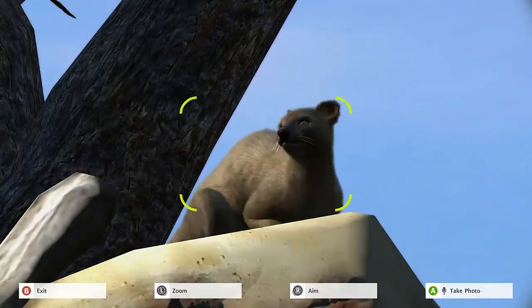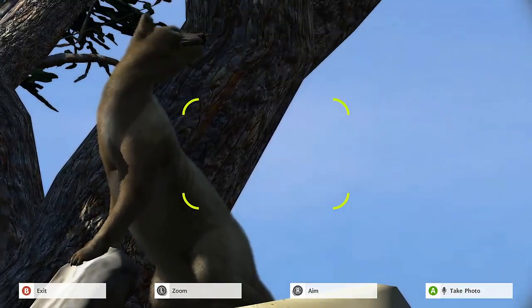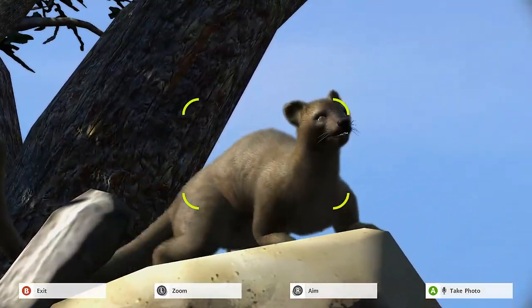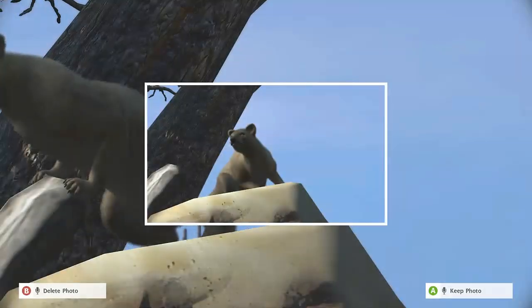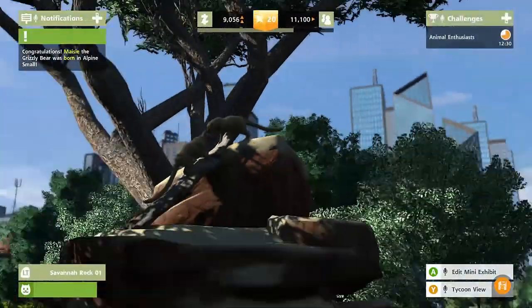Let me get closer and get a photo. Oh, he tried to run away! I really just want a picture of you. Come on, can you be a picture, baby? Oh, there we go - yeah! That's a picture, baby. We're going to keep that photo. Good job.